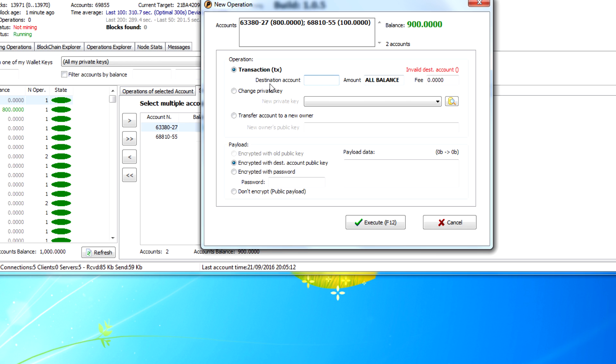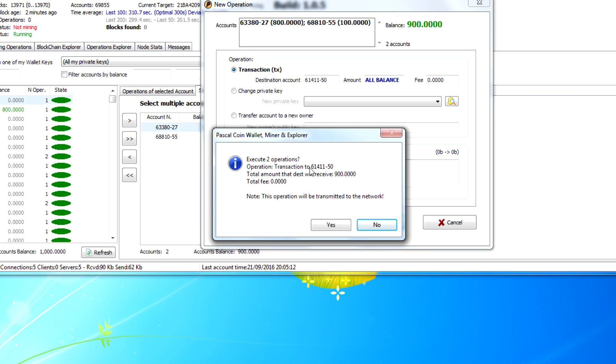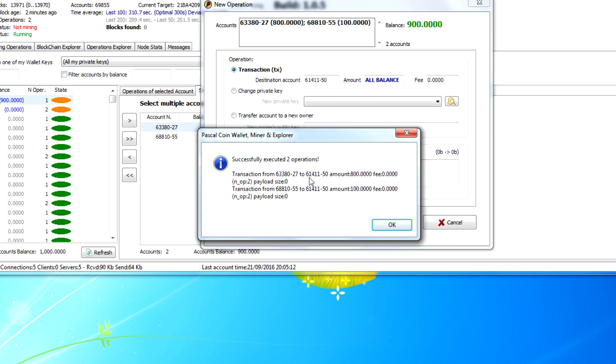The total shows the accounts' total balance. For Transaction: choose how much to send, the destination account — I'll send to account 61 — and I'm not going to include a fee right now since this is just a test example for the video. I'll leave it encrypted with the account's public key. Hit Execute and it'll say 'Execute two operations,' showing what you're doing, the operation type, the amount to be received, and the fee. Click Yes and it transmits to the network.